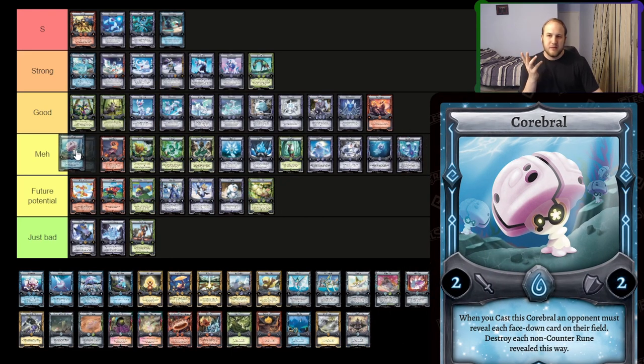Corbrol — we've already seen a little bit of Corbrol in app tournament and I think it's decent. When it hits, it's amazing — running one Corbrol in a Foamy search deck where you put attacks into Foamy, special Corbrol out from Foamy, check their back row before your turn starts — that's pretty good. Otherwise it kind of bricks, and once your opponent knows you're playing it, they're not going to really bluff much. So I'm going to put it under meh for now. I could see it seeing play, but not that great.